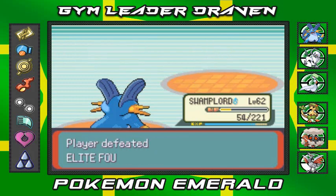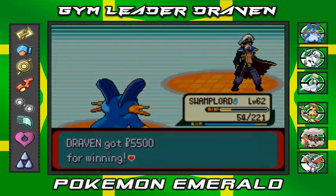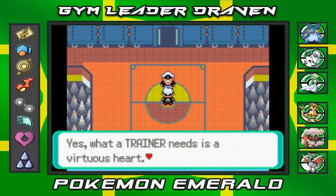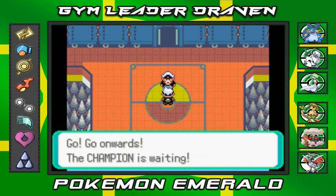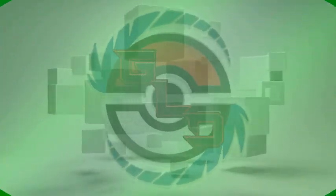Salamence has been defeated — I am the victor! Drake says: 'You deserve every credit for coming this far as a trainer. What a trainer needs is a virtuous heart. Pokemon touch the good hearts of trainers and learn good from wrong. They grow strong. Go onwards — the Champion is waiting.' So stay tuned guys, in our next episode we'll be facing the Elite Four Champion. It is Wallace. I'll see you guys next time!